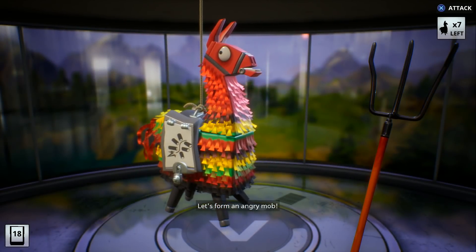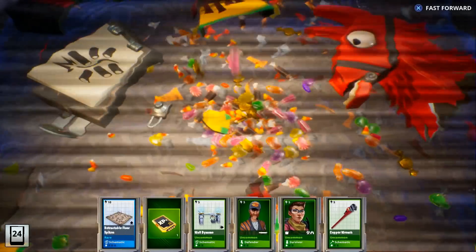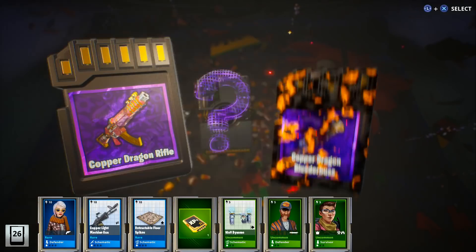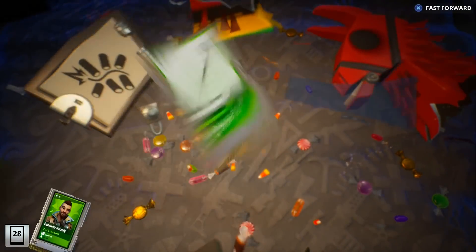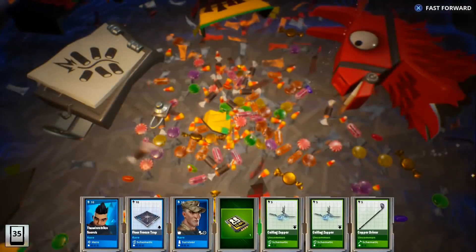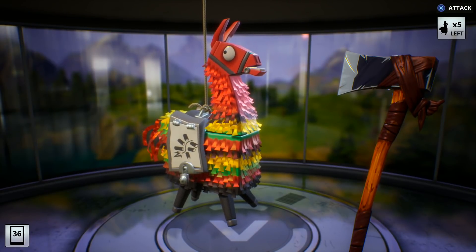So far we got two of the worst weapons — two shotguns. Let's go ahead and open up another one. We're not getting another shotgun, that's for sure. Oh, we got the legendary Thunder Strike Ninja! You got that one yet, Cookies? I think I do. Alright, we've got six llamas left.